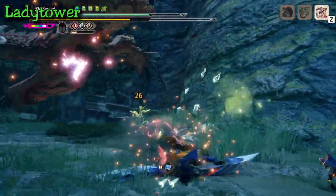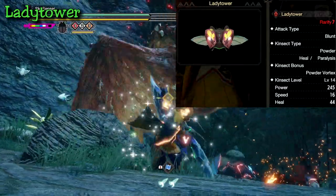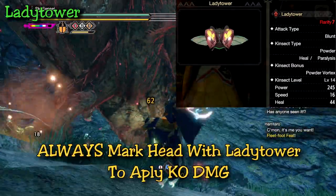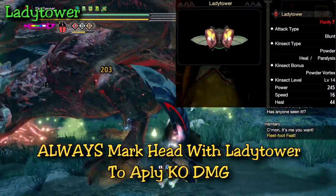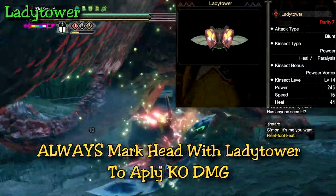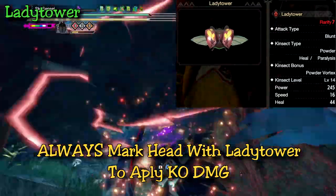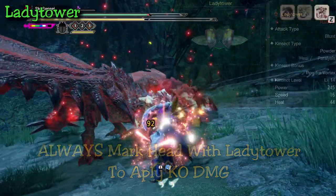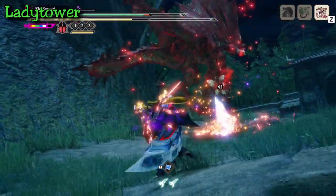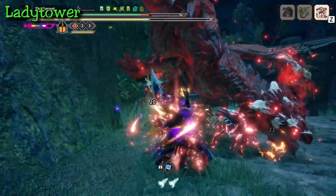The second kinsect is the Lady Tower, a Blunt Paralysis powder kinsect. Lady Tower is considered a CC kinsect at its core, so ideally you want to mark the head every time — the more hits the Lady Tower gets, the faster you can KO the monster. You can definitely get at least two stuns on a monster with it. This does make it harder to avoid blowing up your own powders since glaive also ideally likes to hit the head, but I'll explain in the next section why this isn't such a big deal.